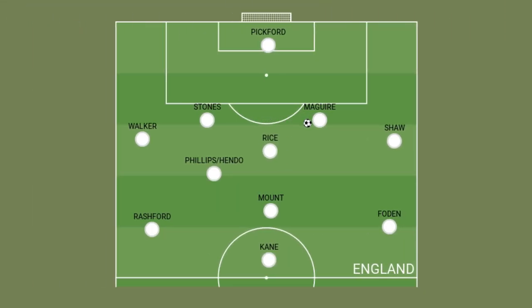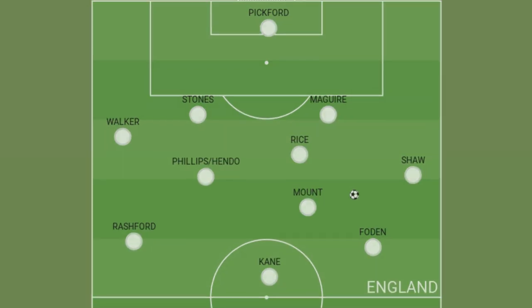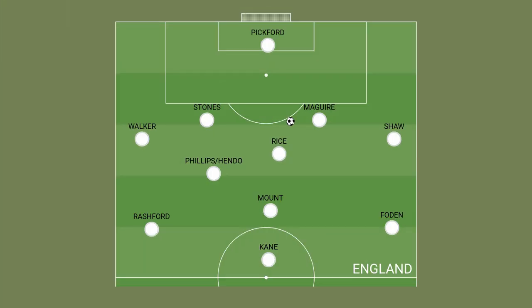England are a patient side, playing with little directness, and therefore unsurprisingly play with few forward passes per 100. Southgate's side are far from partial to a long ball, but despite this lack of directness, they are an incredibly efficient attacking side. Declan Rice is growing as a ball player — not just a defensive midfielder who can break up play. The West Ham midfielder provides Southgate with the flexibility to play in a 4-3-3 with a single pivot.